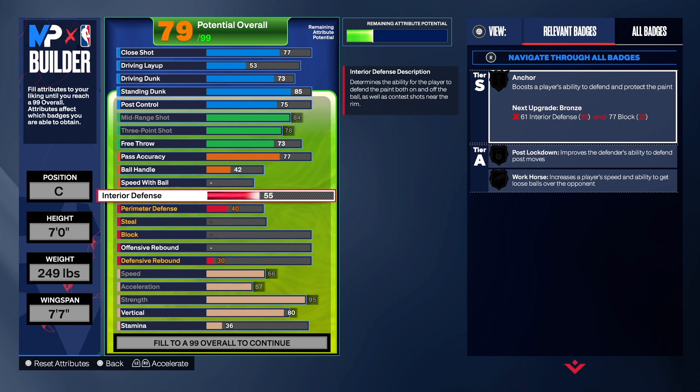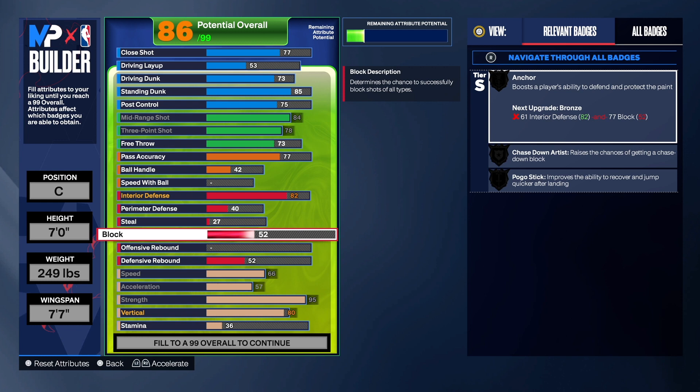Now with the defense on this build, we want to make sure we have enough interior defense, shot blocking, and rebounding. Perimeter defense and steal are optional — I like to focus on the main things first. For interior defense we're getting that up to 82, which gives us Post Lockdown on silver. For blocking we're taking it up to 87, which gives us Anchor on silver.